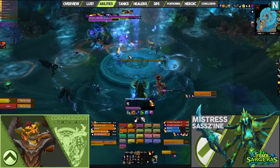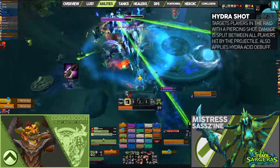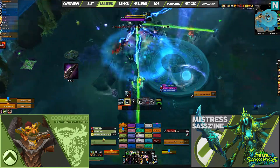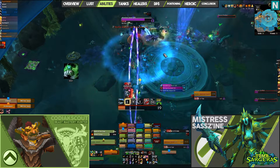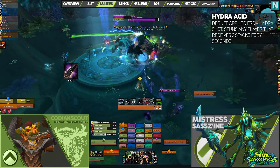Another one of Sazene's abilities is called Hydra Shot. This is a piercing projectile whose damage is split evenly between all players that are hit. Players hit by Hydra Shot will also receive a stackable dot called Hydra Acid. If a player is hit by multiple Hydra Shots, they will be stunned for 6 seconds.